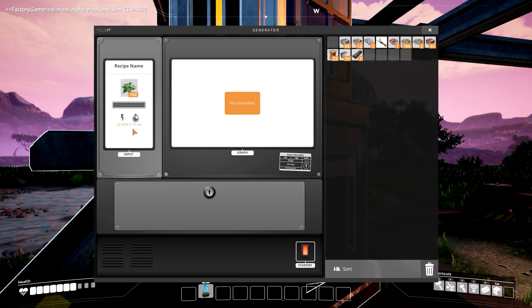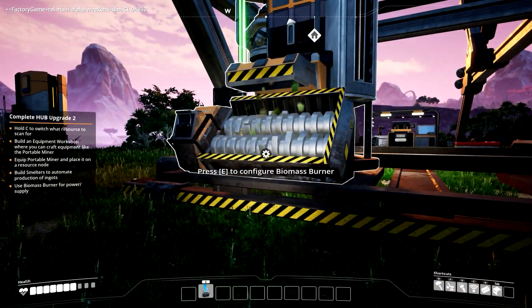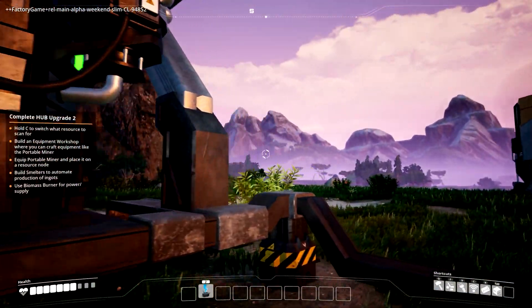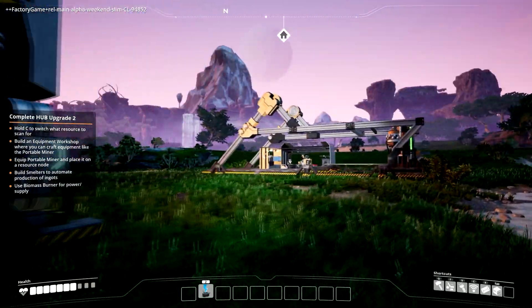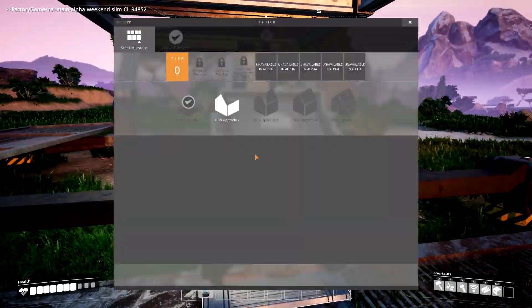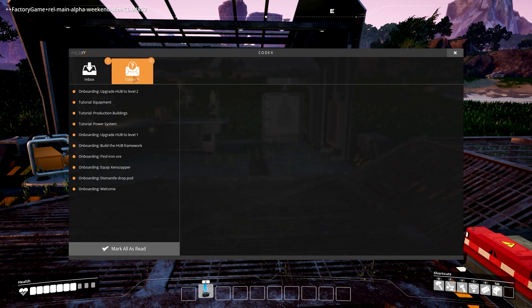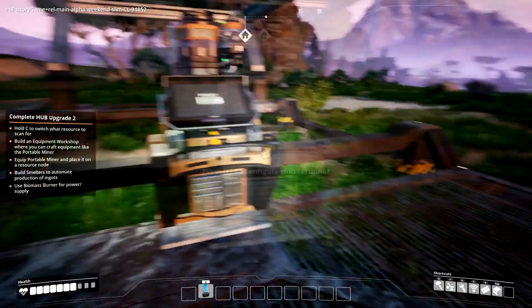I'm getting 20 megawatts — less than a second. How do things get powered? I used the biomass burner for power supply but I did that. I have no idea what I'm supposed to do. Does this smelter have power output? I doubt it because I think you need to power it somehow. Maybe I shouldn't have put this here — maybe it should be closer to the base. Let me check the tutorials. Power systems: power is generated by generators which consume different resources depending on type. You can build power poles and connect them with power lines.